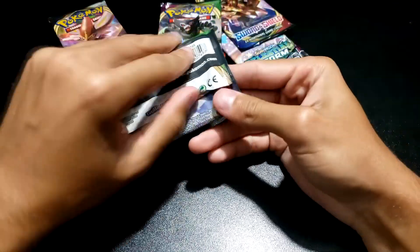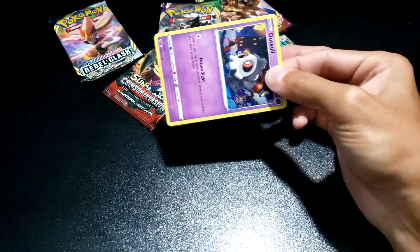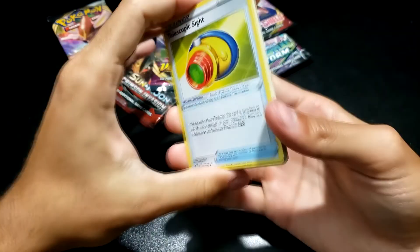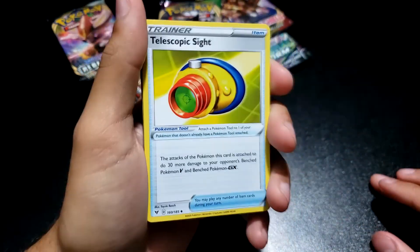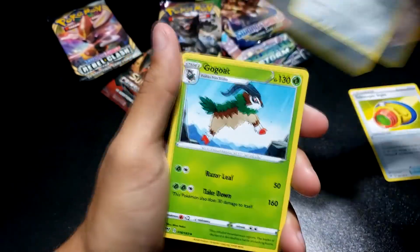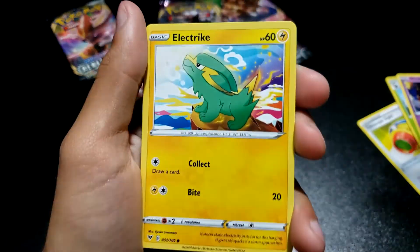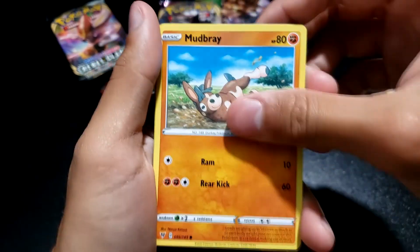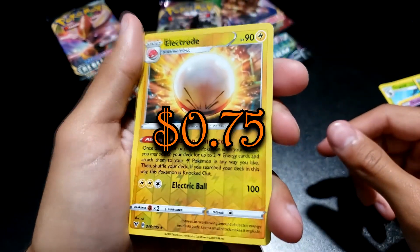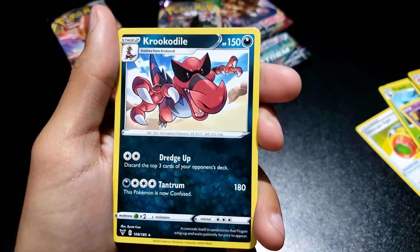Let's dive into one of these Vivid Voltage packs. Let's see if we can get something noteworthy — maybe that Rainbow Pikachu. Who am I kidding, I'm not gonna pull that. We've got a Scope Lens, a Ferrothorn, a Gogoat, a Duskull, an Electrike, a Pineco, a Mudbray in the mud — very fitting — a twitchy Yanma, an Electrode as a reverse — that's a nice little reverse. And then... a Krookodile. God damn it.